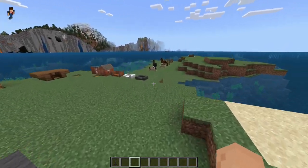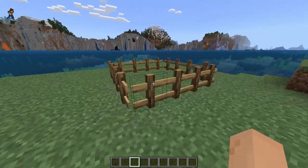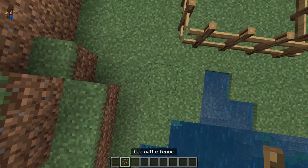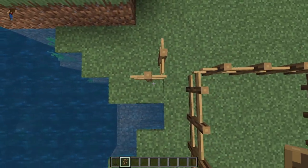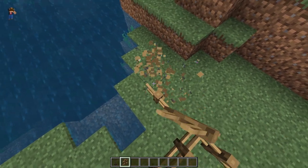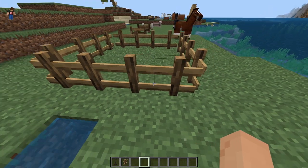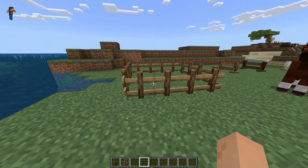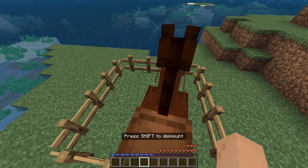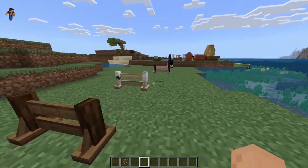Moving on to the final part of the video, we have some cattle fences which come in every wood color. They are a bit weird though — they don't connect, so you have to orient them the right way. They also don't do a great job of being a fence because the horses were inside and just jumped right out. Watch — if I put them in here, he basically just walked right over that.